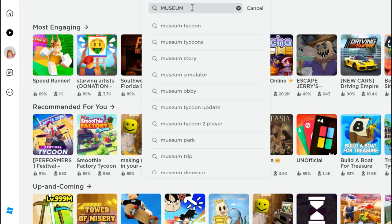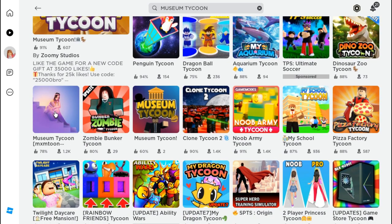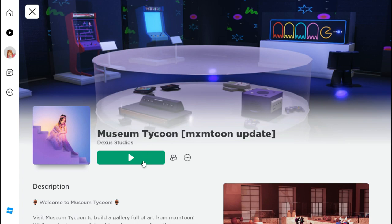To get these two free items, go to the Roblox search bar and search up 'Museum Tycoon.' Scroll down and join the game called Museum Tycoon MX Tune Update, and make sure that it's made by Dexa Studios.